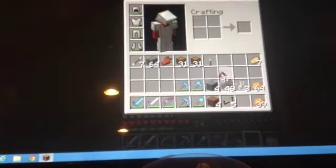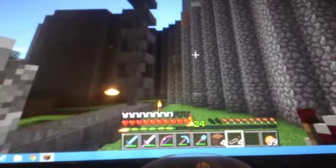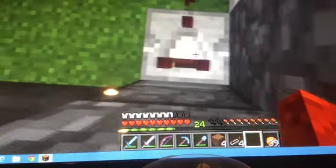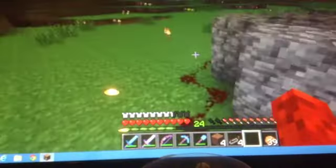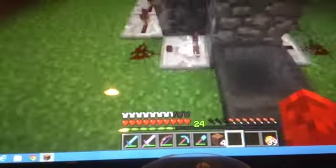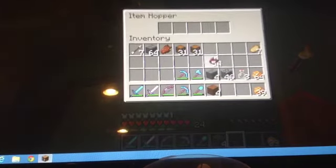We'll wrap the redstone around like that and have it go in - we'll need a few repeaters. We need a redstone comparator because this thing isn't going to work otherwise. It's going to go here with a few repeaters - this single redstone line is going to travel around to the other side and power it. I'll put a few drops of redstone to connect it all.